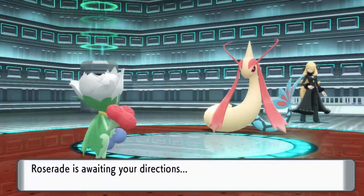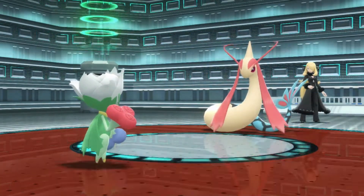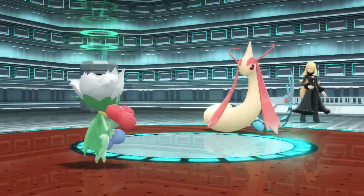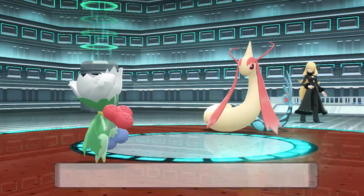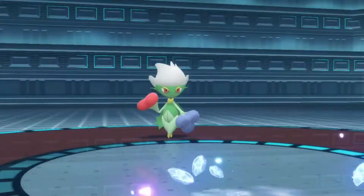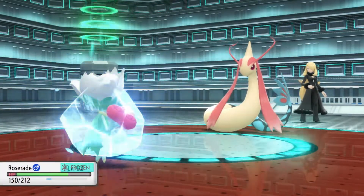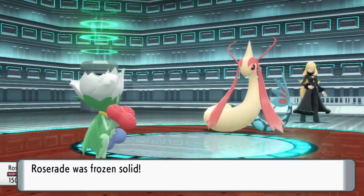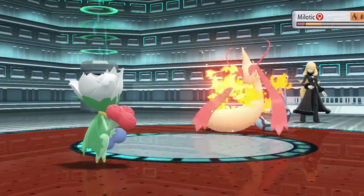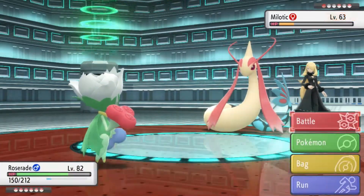Milotic is a water Pokemon that has some strong moves. It carries a Flame Orb, which causes a Burn status effect on its health. Its ability Marvel Scale increases its defense when there is a status effect, which makes it tough to take out in one move, even if it is super effective. The status effect won't occur until the second turn, so if you can knock it out on the first turn, it will be to your benefit. A strong Electric or Grass Pokemon will be great here. Just be aware that it does know the move Ice Beam, which can knock out your Grass-type.